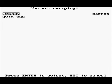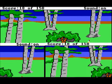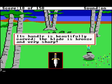Last episode I forgot to show you the egg, so let's look at that. The smooth golden egg shines brightly in the sunlight. And the dagger itself — its handle is beautifully carved. The blade is bronze and very sharp.